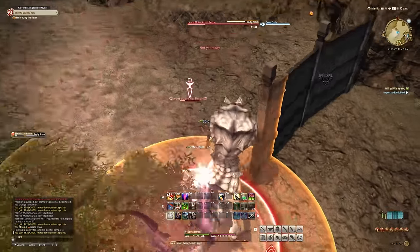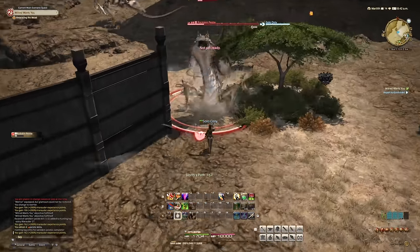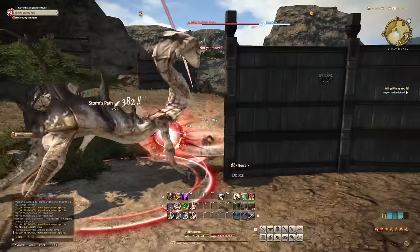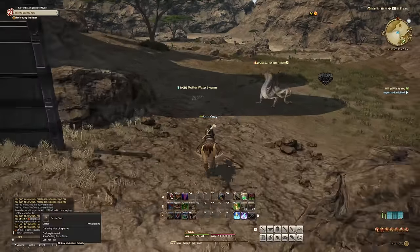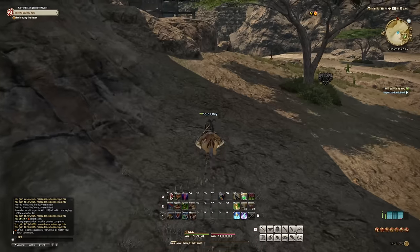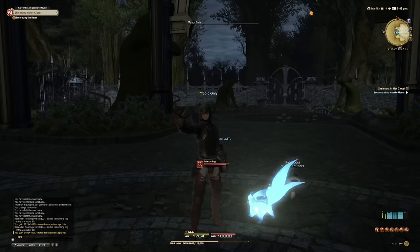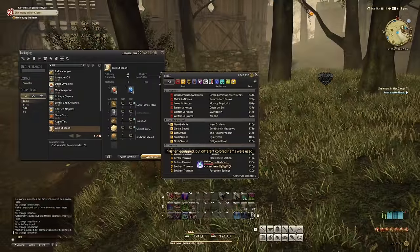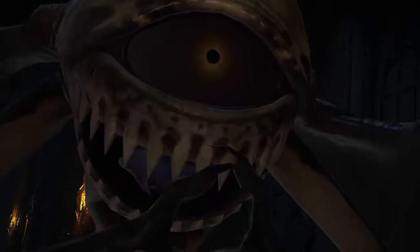Back to the MSQ grind. After a hilarious moment where a giant enemy only gave me 162 experience and no peist skins, next up was Haukke Manor. Riding the high of Totorak, I figured I'd give Haukke Manor a shot before making any new gear. The trash mob fights were miserably slow because of my low damage, so it was time to use a sneaking strategy.